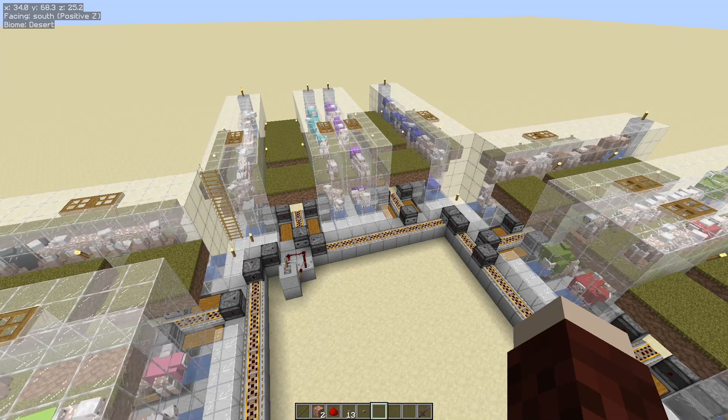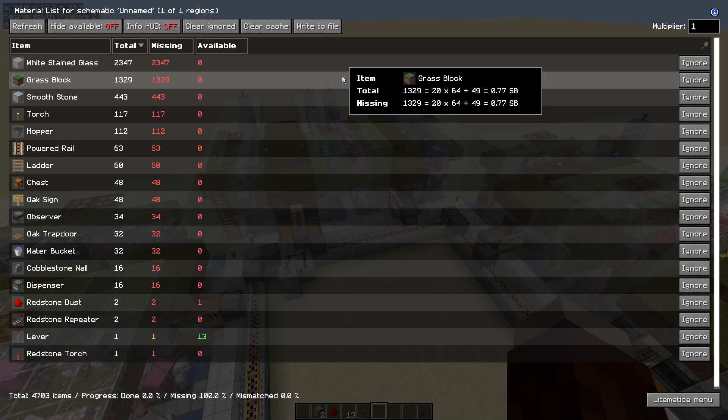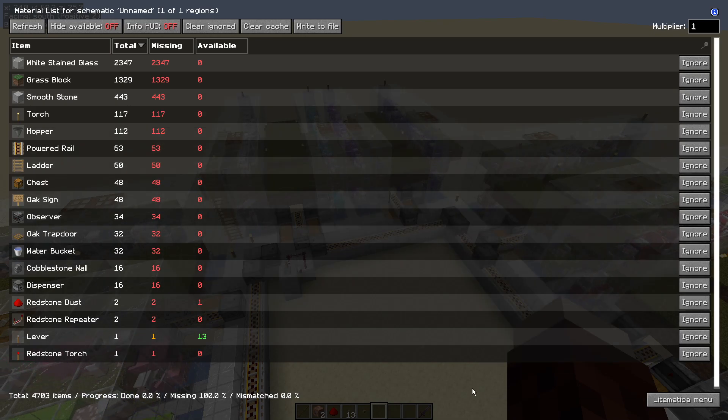Let's jump into the block by block tutorial. First off, we have the materials list. You're going to need quite a lot of glass — it doesn't have to be white. You'll need some grass blocks, building blocks of your choice, torches, hoppers, and powered rail, though you could swap that out for redstone dust. Everything else on the list is pretty mandatory. Pause the screen and go collect the materials you need. You will need to clear a 45 by 45 area for this farm.